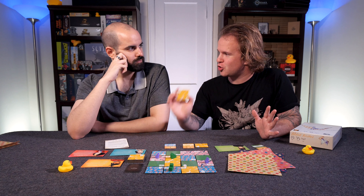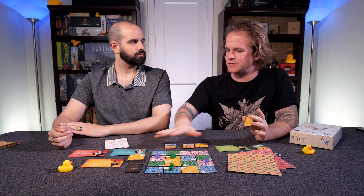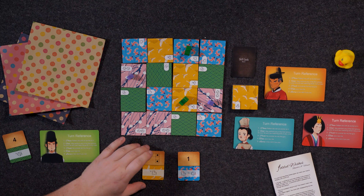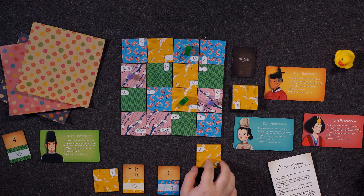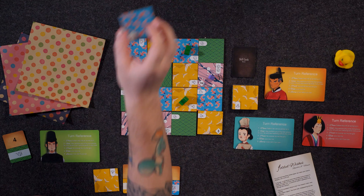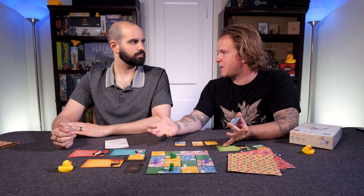So Jan, to start off, let's break down the basic mechanics of this game to let people know what Folded Wishes is all about. This is an abstract, sort of shifting tile game, where you're going to be using the powers on your tile abilities that are going to be modified by the cards you have in your roster. You'll be placing a tile, shifting it up here on the top of the board, taking the resulting tile, and resolving the effect of the tile that you placed.